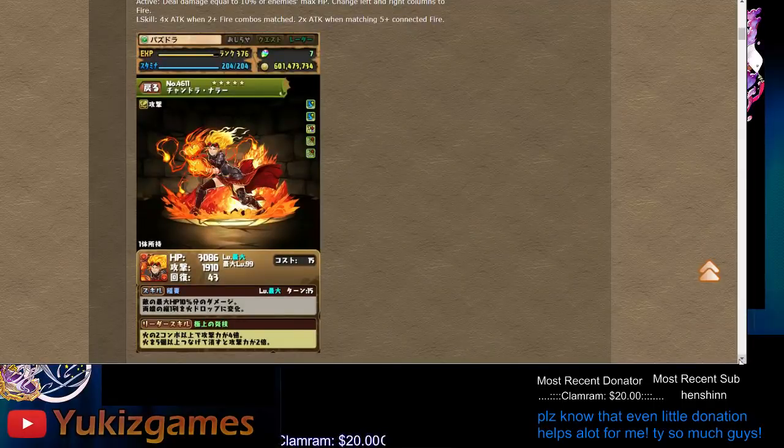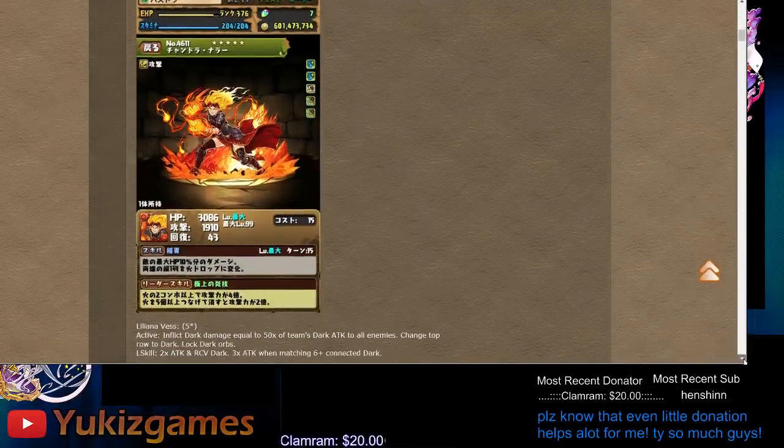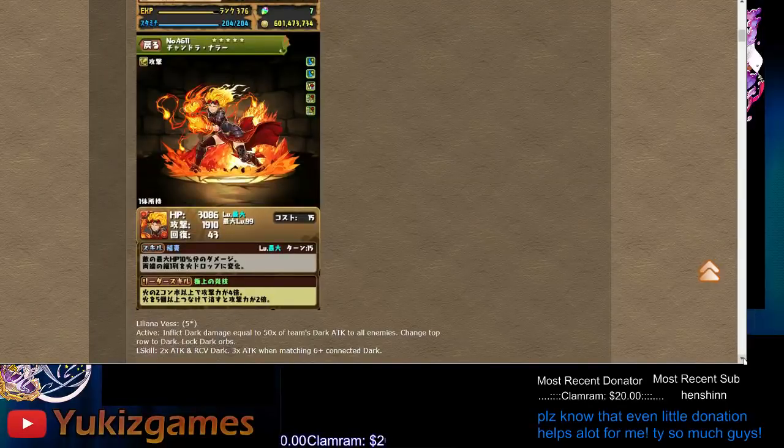So this one is called Chandra Nara — five-star gold again. It has two skill boosts, seven combo, and lock. For a five-star card, I wouldn't really expect more than this.